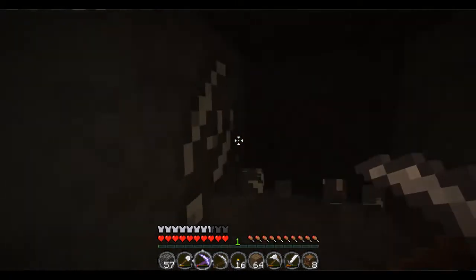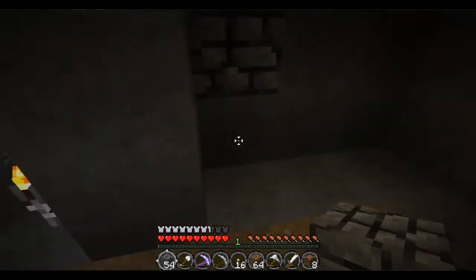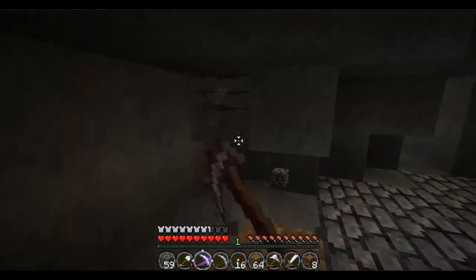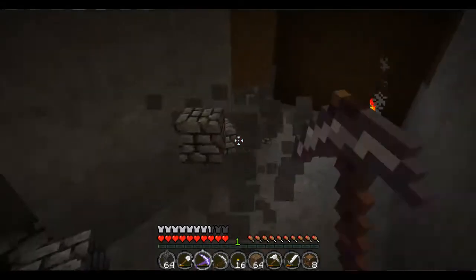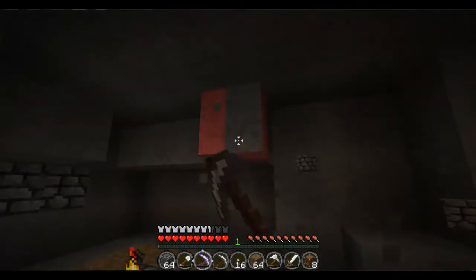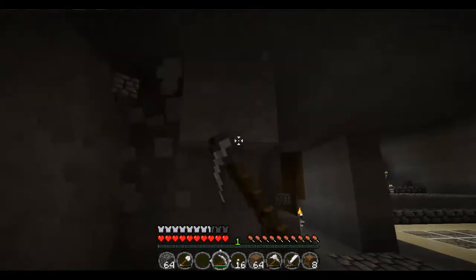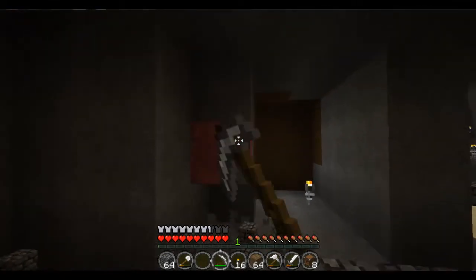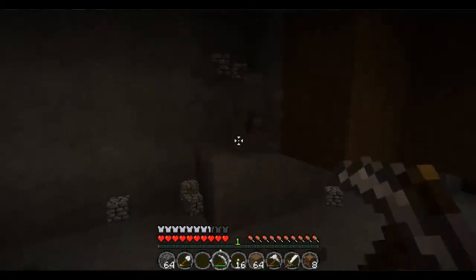Found some iron! Did three enchantments: one level three, one level four, and one level one. The level three was just unbreaking. The level four was efficiency. And the level one was unbreaking and efficiency. Explain that to me. That's my luck, people — spend a lot of levels on enchantment and get crap.